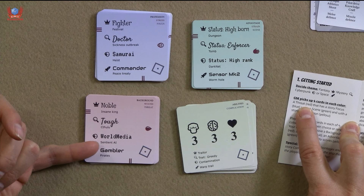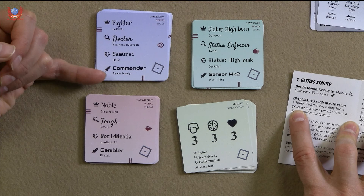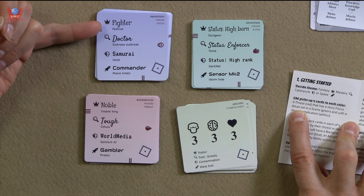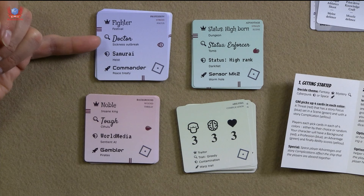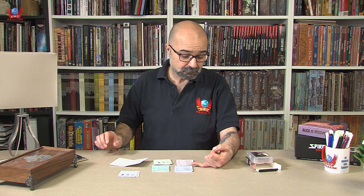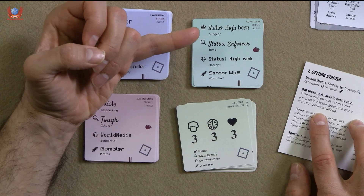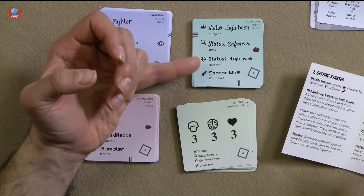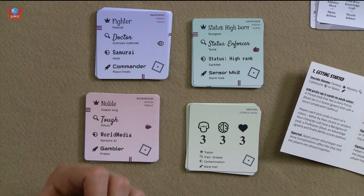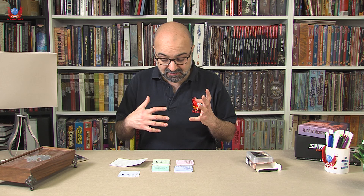The story focus is going to be the blues: it's going to be a fighter, a sickness outbreak, a heist, or a space treaty. The little crown means you're playing in a fantasy world, the magnifying lens means investigation or mystery, the cyborg icon means cyberpunk, and the space rocket means it's a space game. The green card is a scene — where it's meant to be taking place: either a dungeon, a tomb, a darknet, or a wormhole. And with the yellow, it's a story complication: either a traitor, a trait greed, contamination, or warp tail. That's it to set the scene and the overall tone of the game.